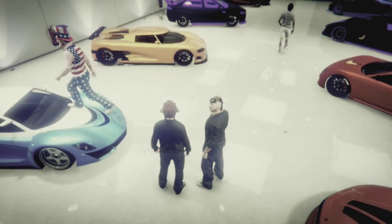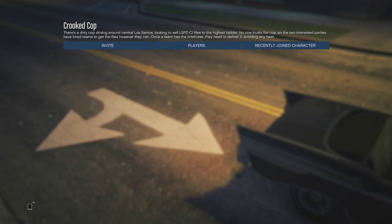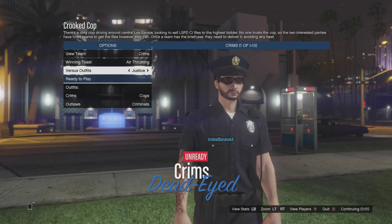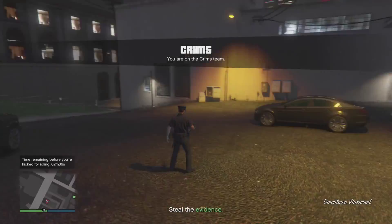Start the mission 'Crooked Cop.' Once you're in there, make sure the Versus outfit is set to Classic, then start it up. Once you're in, make sure you're on the Crims team, then switch the Versus outfit to Justice and start it up.